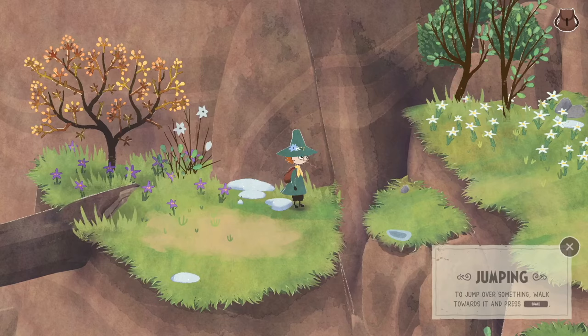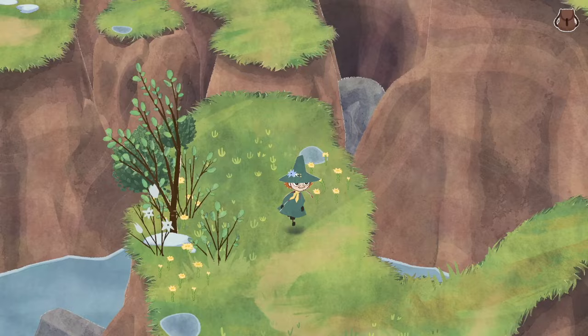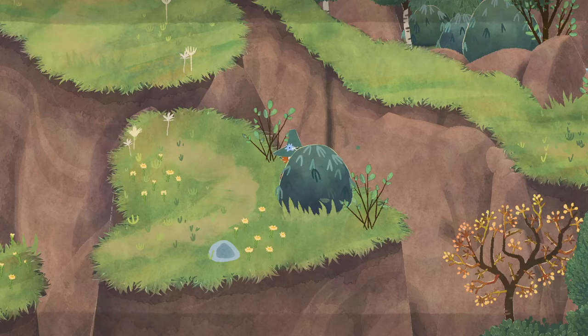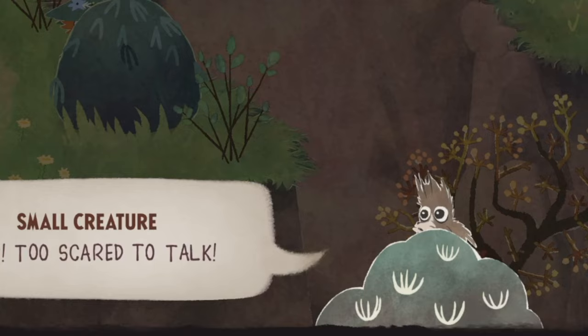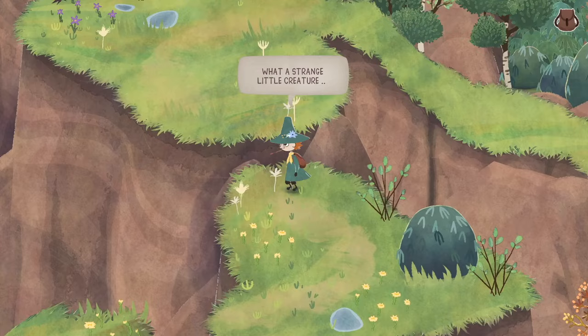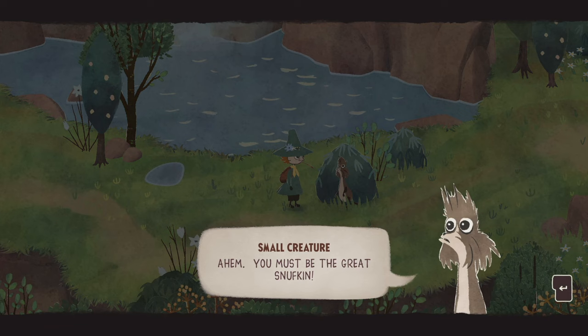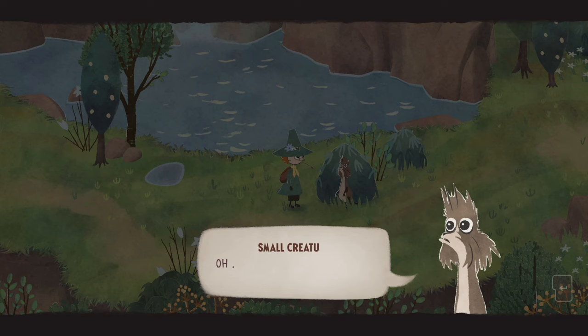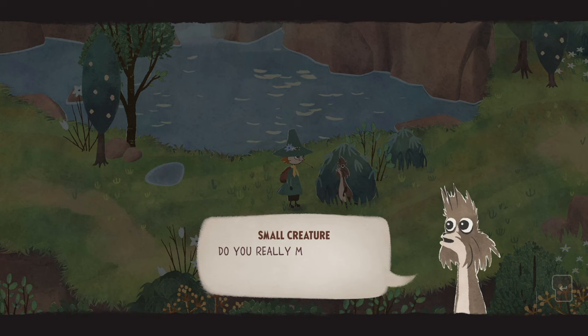You can jump with space. I can't really go that way. A small creature approaches — too scared to talk. Then they get it together and walk up saying hello: 'You must be the great Snufkin.' 'Hello. Who are you?' 'Nobody has ever asked me that before. I guess I'm too small and useless to have a name.' 'Everybody deserves to have a name.' 'Do you really mean that? Maybe you could help me find a name?' Who is this little guy?